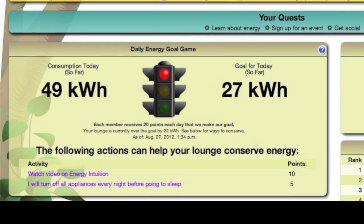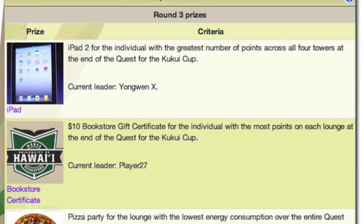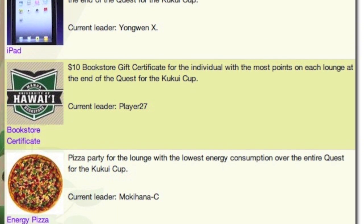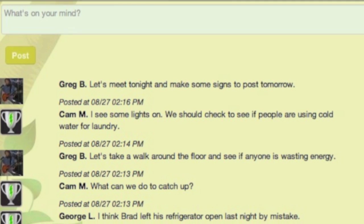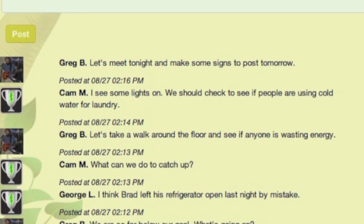Also by conserving energy, you will lower your lounge's total consumption, putting it in position to win a prize at the end of each round. How do you organize your lounge? One way is to use the wall board in the Go Low page, but you can also use Facebook, text messages, or just talk to your lounge mates by the elevator.